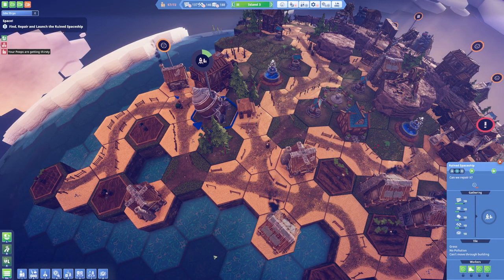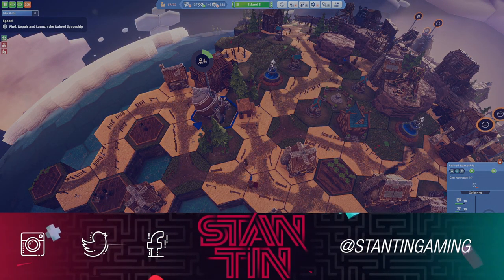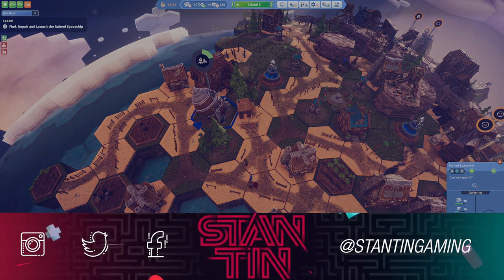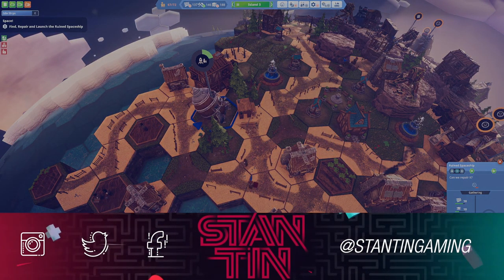I know that this island has become overpopulated but it is what it is. I think we're gonna have to end it up right here for now, and when we come back in the next episode once the ship is fully repaired I'm just going to launch into space and see what we can find. Hopefully we can find some different planets that will provide us with different materials and resources. Anyway, thank you all very much for watching another episode of Before We Leave — if you enjoyed this and want to see more please hit the like button, and if you're new here and haven't subscribed yet please consider doing that. Stay safe and I'll see you in the next one!